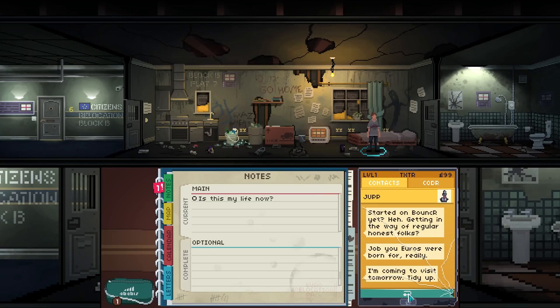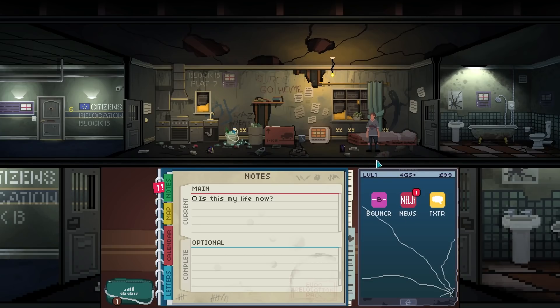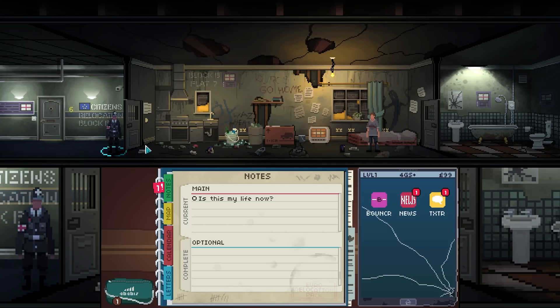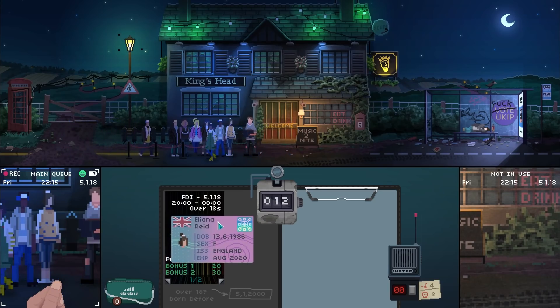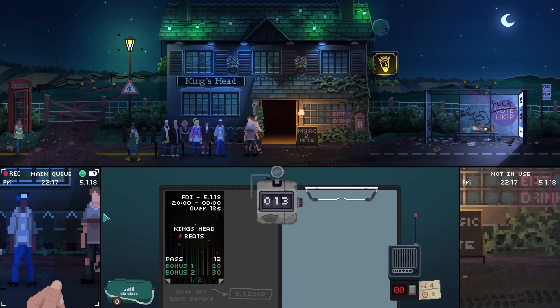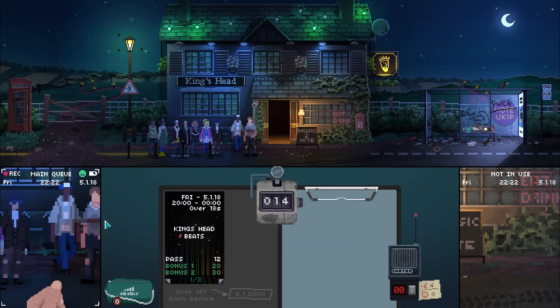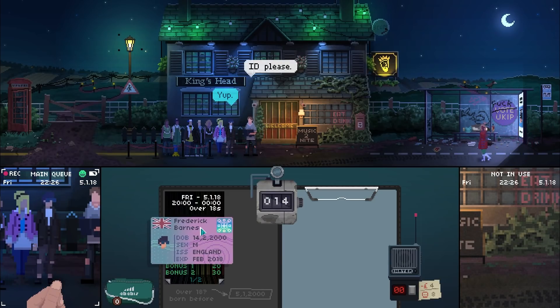Not Tonight started off a lot like Papers, Please without the super depressing atmosphere, especially with the bouncy music coming out of the club whenever you let someone inside. However, the tone shifts pretty hard when you're off work, living in the craphole of relocation block B, and being treated like trash who should be grateful for the terrible paying job you're forced into. Somehow between the bouncy clubs and the depressing home life, the game manages to also be quite funny in a lot of moments. I'm a big fan of Not Tonight, and if you like indie games at all, I recommend you give it a try.